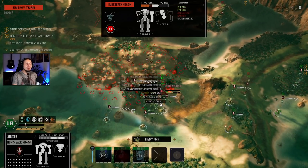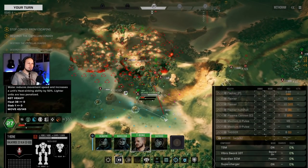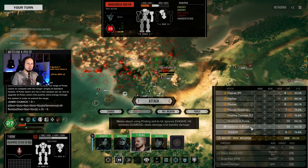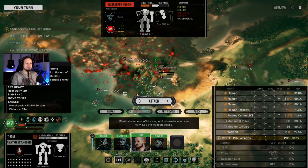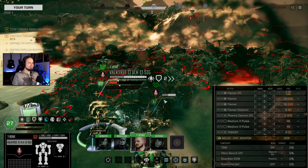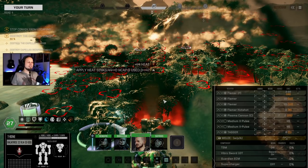That's a knockdown on our side from a charge attack - didn't expect that but he got some damage in. Supercharger off. Going for a sword attack - we can drop the flamers, we kill them anyway. And that's a kill, perfect! Then of course the flamers on top of that. Enemy down.